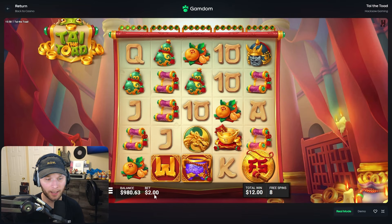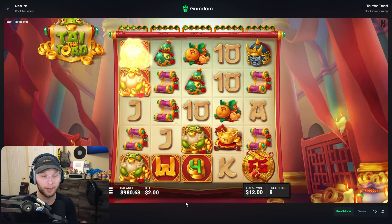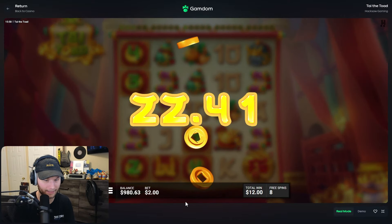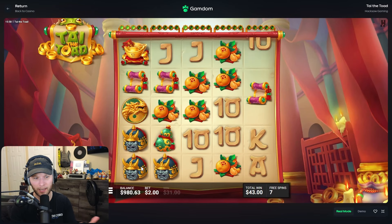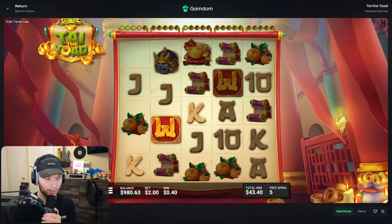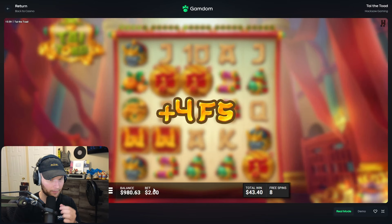While this is spinning, I want to shout out my Discord. If you want some crazy rewards on Gamdom, make sure to sign up using code 'FrizzyBets' because you can get cash tips, free spins, and other rewards in my Discord linked in the description. If you're playing under my code and haven't joined, you really should — I literally give away free money constantly. Oh, we got a retrig — nice! That saved us, I thought this buy was cooked.